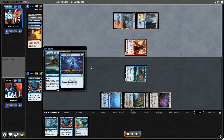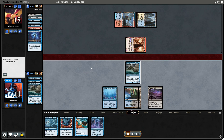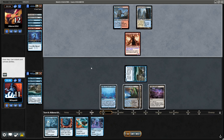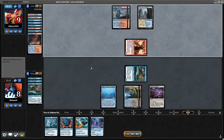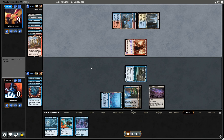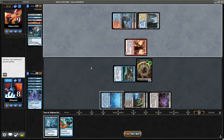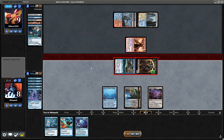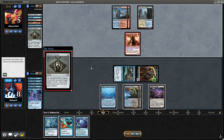Counterspell — I think alright, fair enough. We got an 8/8 — not ideal but they put themselves on a two-turn clock. We're on a three-turn clock. Saruman's Trickery — let's see if we can get them down to one life next turn. It's going to make things complicated for them, they can't crack fetches anymore.